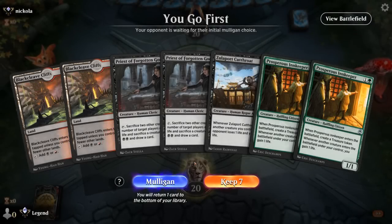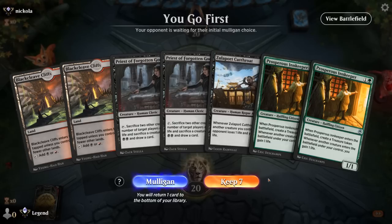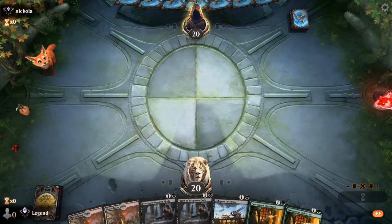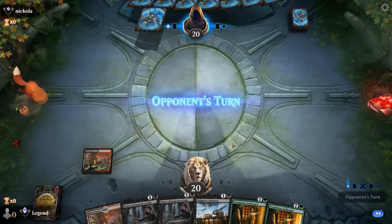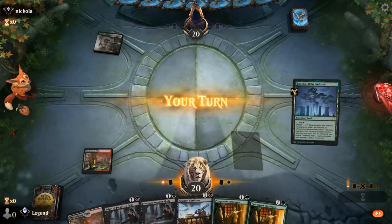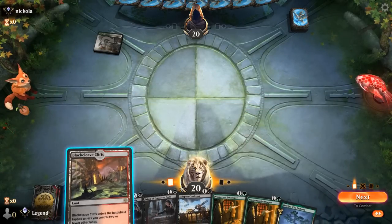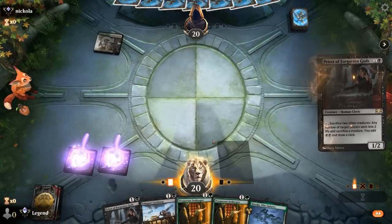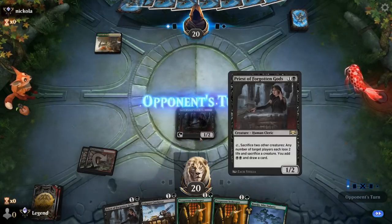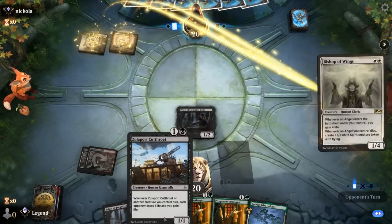We're on the play and our hand's missing green, but we have double Priest and Cutthroats — if we find green mana it's not bad. Opponent is on green-white Angels. There's our green — we still play Priest. Next turn I could go Innkeeper plus Cutthroat to activate Priest, or sac the Priest and play Cutthroat.